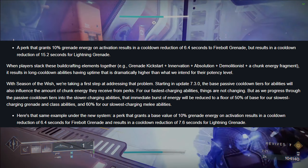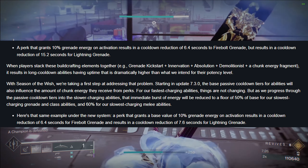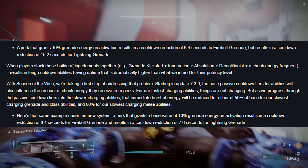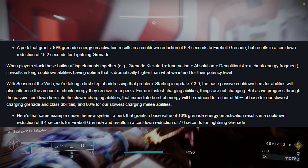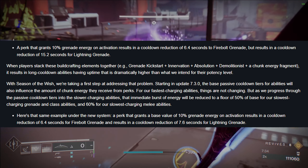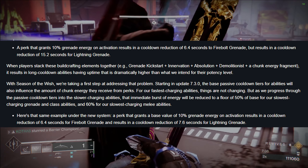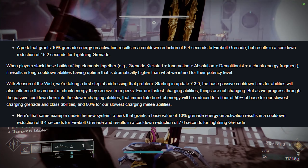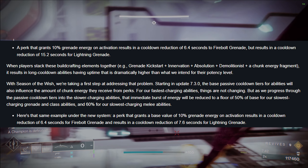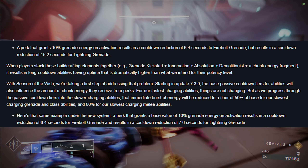The big takeaway with cooldown changes is that abilities with shorter cooldowns will not really be affected by build crafting, but abilities with longer cooldowns will receive less ability energy back for the build crafting setups you might be using now. Just know that abilities with longer cooldowns will be tougher to get back and should revert back to their intended cooldown times even with the most crazy build setup you can think of. This will be a big nerf to a lot of builds — we'll just have to test and see how bad.